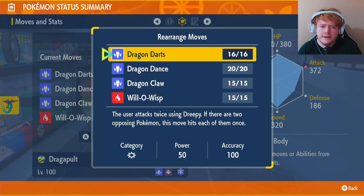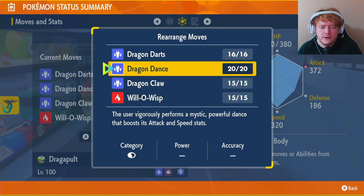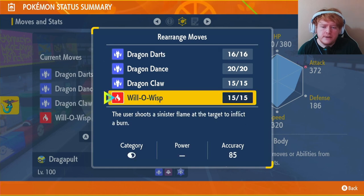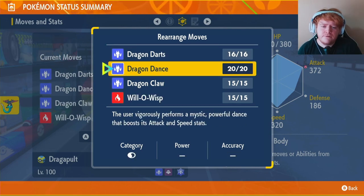The moves we're using are Dragon Darts, Dragon Dance, Dragon Claw, and Will-O-Wisp. Dragon Darts is our main move — it hits twice for 100 damage total. If you're not using the Choice Band and prefer Metronome or Life Orb, use Dragon Dance twice to raise speed and attack, then use Dragon Darts. Against physical attackers, start with Will-O-Wisp to drop their attack considerably.